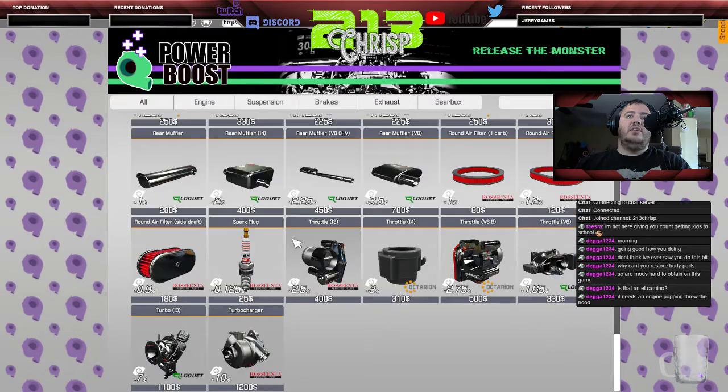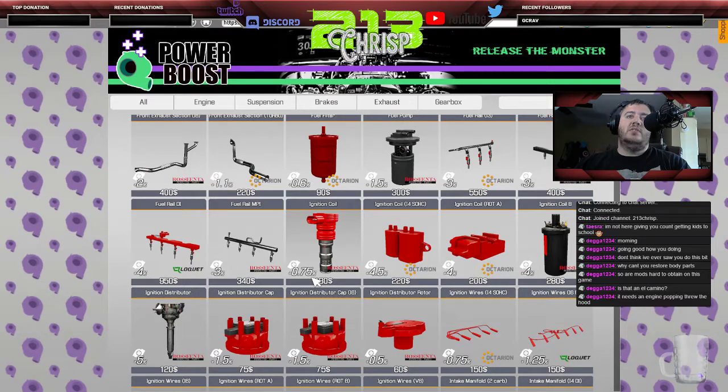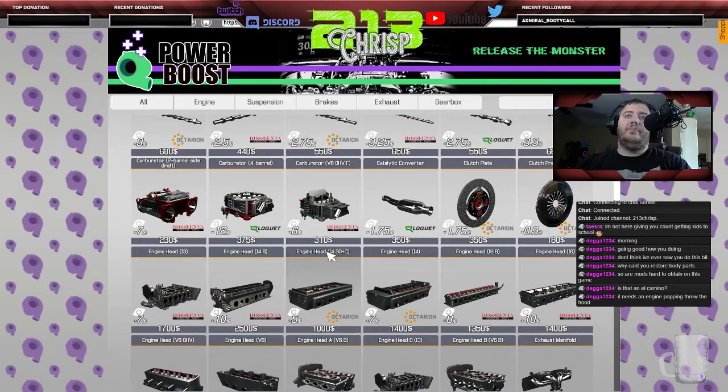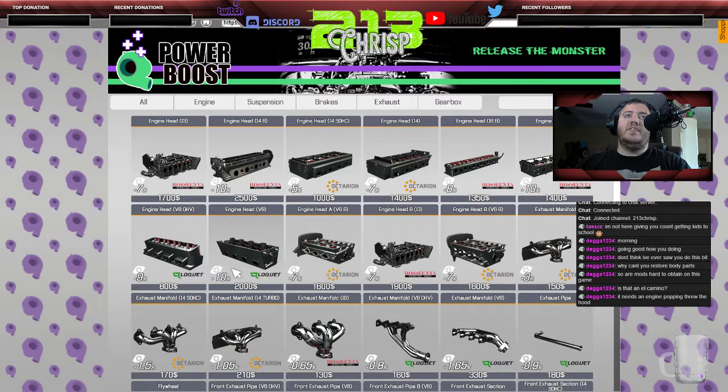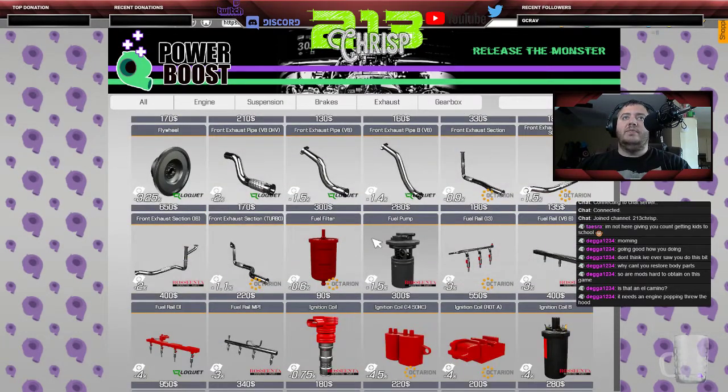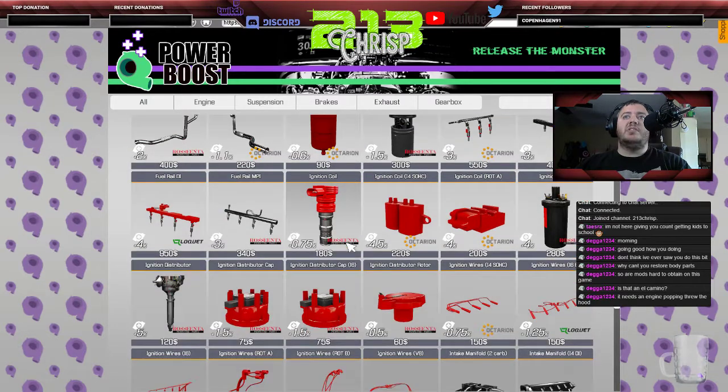Interesting — the Power Boost Shop gives me a bunch of new parts and tells you the percentage gain you'll get based on the parts you install. For example, this head is a 10 percent power increase. I need to find something compatible with this engine.